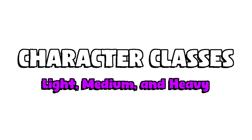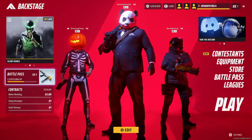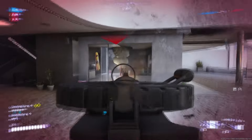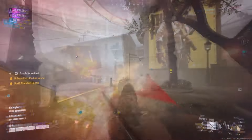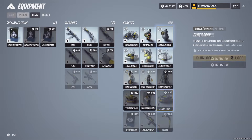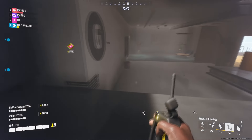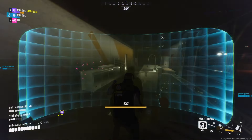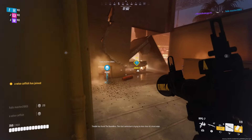Now let's talk about the different character classes. You can choose between three: light, medium, and heavy. Heavies are slow and tanky, lights are fast but have low health, and mediums are between the two. Each class has unique gadgets and abilities. Light classes have a breaching charge to blow up structures and a grappling hook to traverse quickly. Medium classes have a defibrillator to revive teammates immediately and a device that heals teammates. Heavy classes can throw up shields to block incoming bullets and use rocket launchers to eliminate enemies.